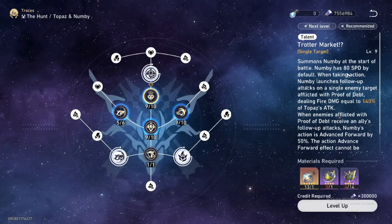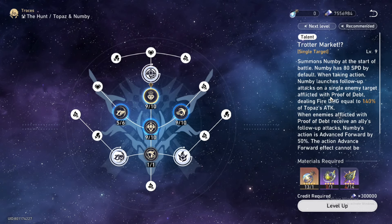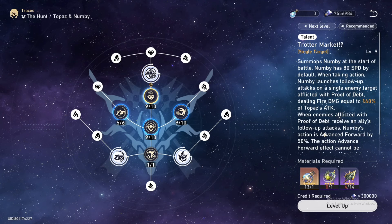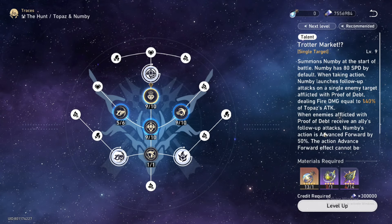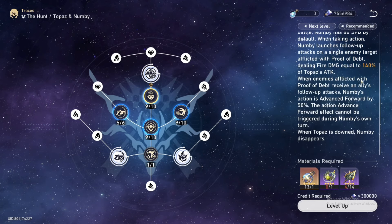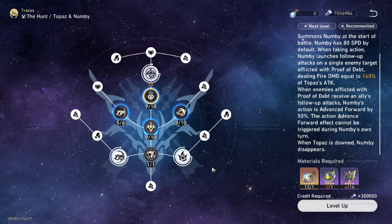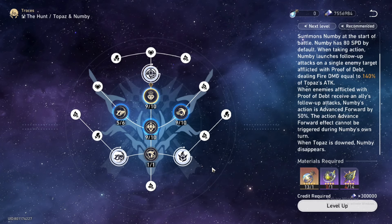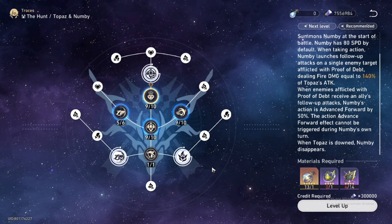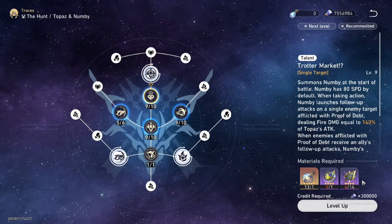On her talent, as you can see, she summons Numby at the start of battle. Numby has 80 speed by default. Numby launches a follow-up attack on a single target with the Proof of Debt, dealing fire damage equal to Topaz's attack. When enemies are afflicted with Proof of Debt, ally follow-up attacks receive a boost and Numby's action is advanced forward by 50%.